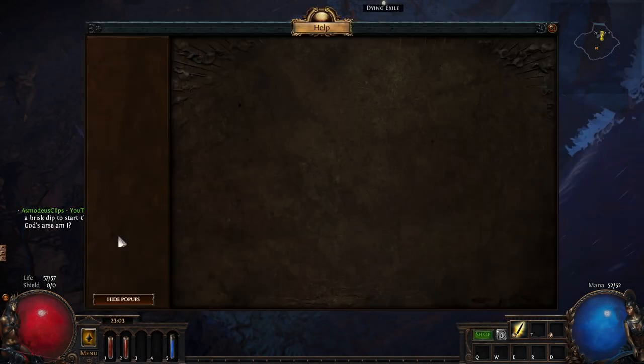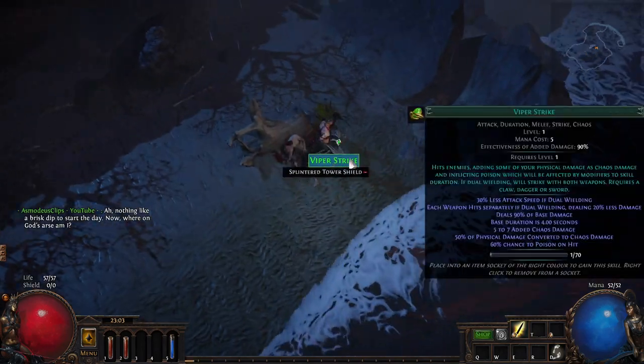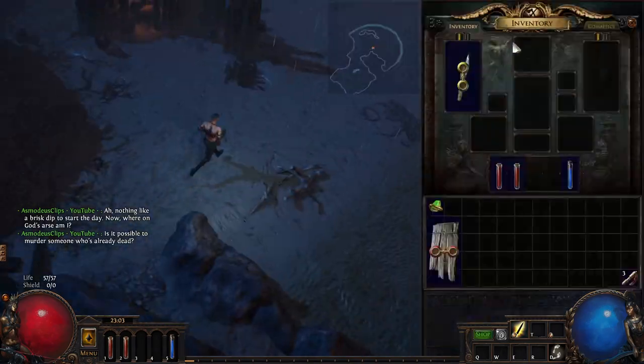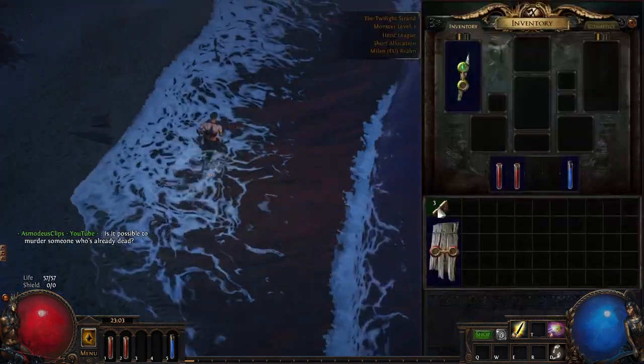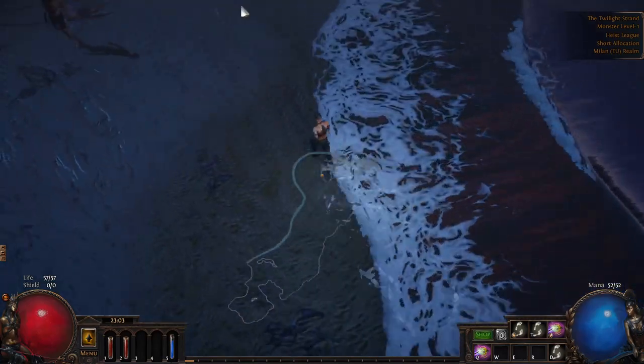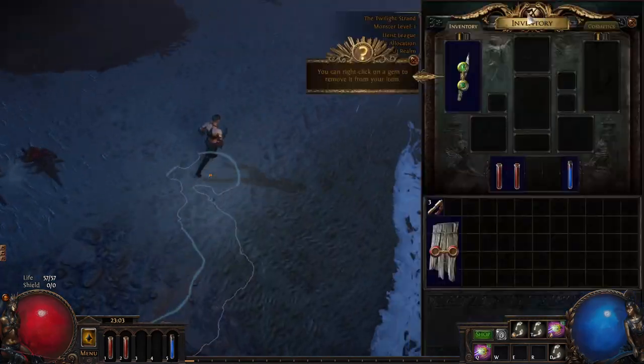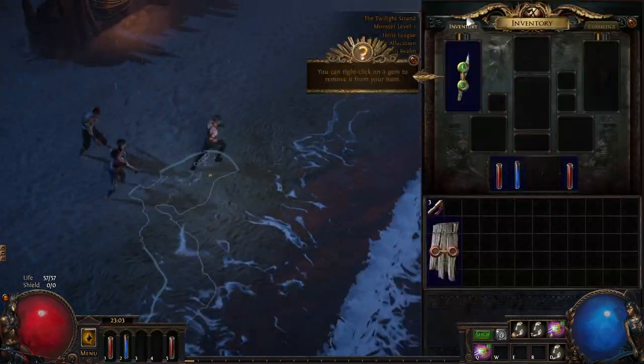Hi guys, Jasmo here. This is my second video on the Cast on Crit Assassin build. In this video I'm going to cover how to level a character for this build, because this is not something you can level with Cast on Crit — you have to switch to it at some point, especially what I'm doing which is low life Cast on Crit, so you're completely switching your build.